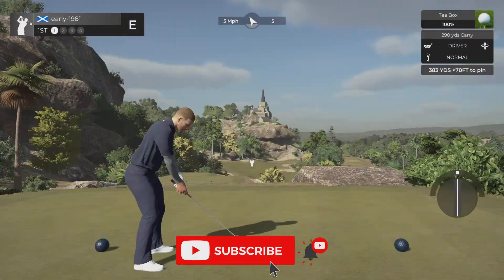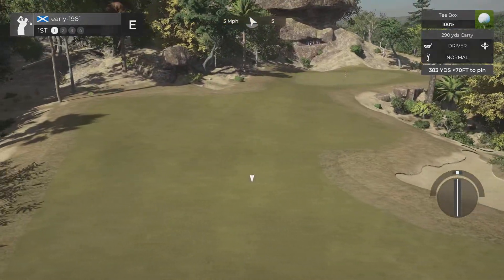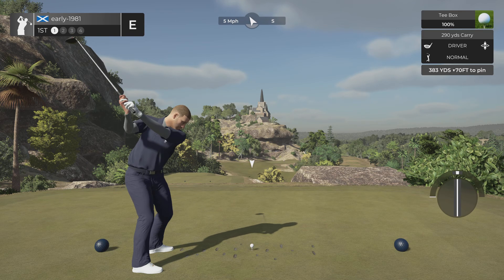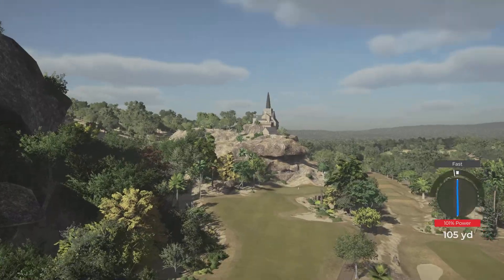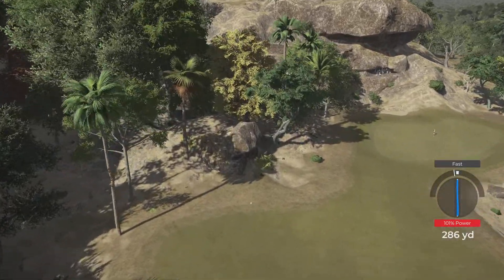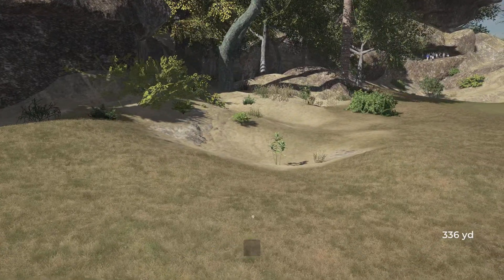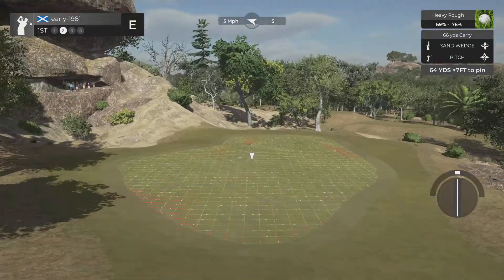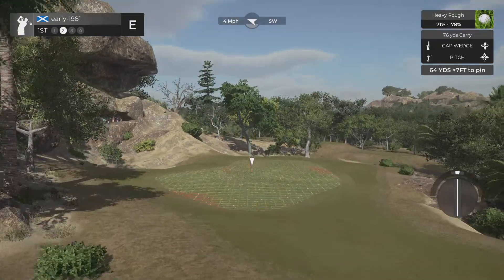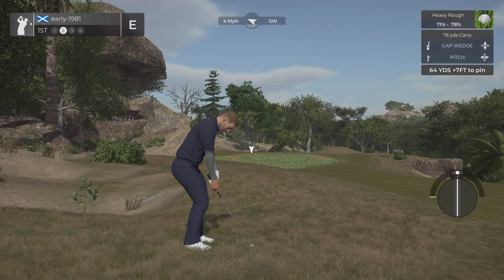This is a downhill par 4, 383 yards. I think if we put a good stroke in, we will just come up short of the front of the green. There is a tiny grey fast, and look how far left that ball is going — it should kick right. I fully expect this to end up in the heavy rough, and it's done exactly that. Horrible lie percentage at my feet. I'm going to go gap wedge, just apply full backspin, and see if we can land this as close to the pin as possible, hopefully checking up.